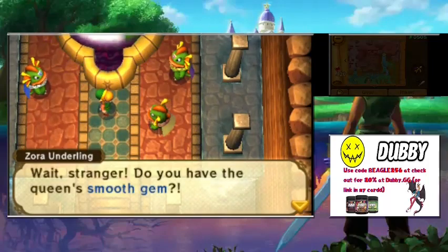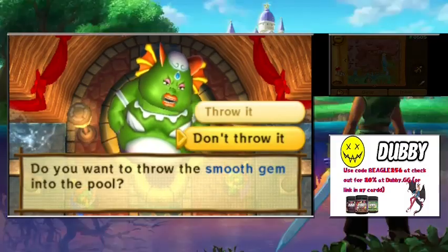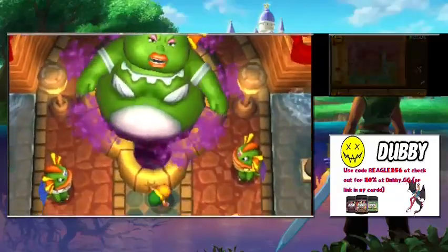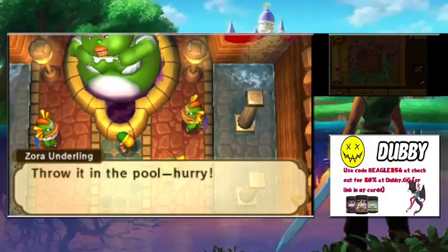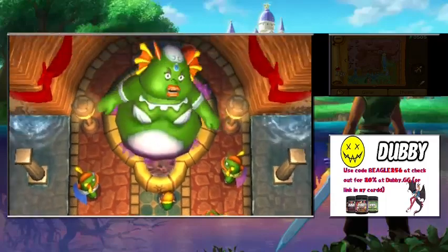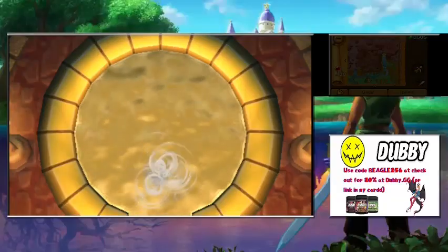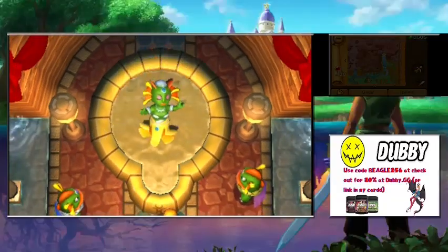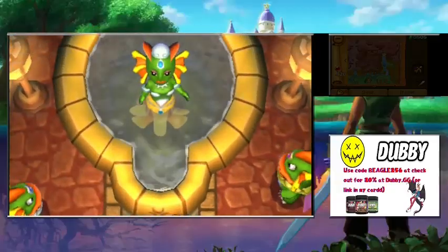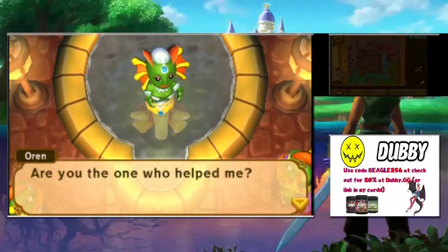We throw the smooth gem into the pool as instructed. The queen rises from the pool and floats free. It's kind of like the One Piece villain — the first villain of the series — who ate the Smooth Smooth fruit and became really thin and slippery. The queen thanks us: 'Thanks to you I'm free of my pool — that was rather undignified. My name is Queen Orange of the Zoras.'